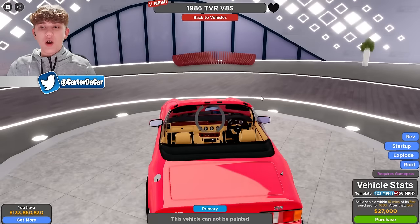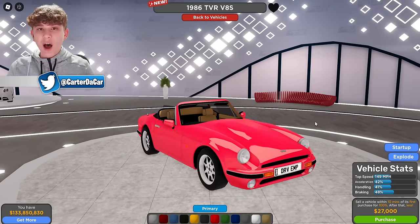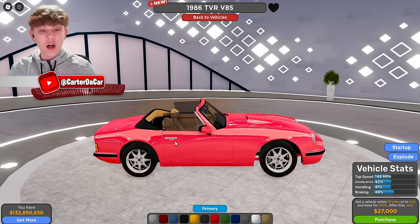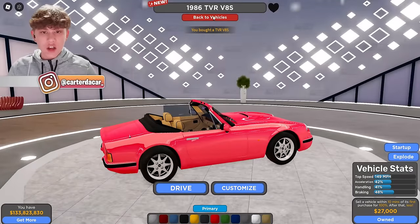Here are the three new TBRs. First off, the 1986 TBR V8S. This thing has a top speed of 149 miles per hour, acceleration 42%, handling 41%, braking 48%, and it only costs $27,000, making this the new cheapest licensed car, and it's also pretty cool looking.